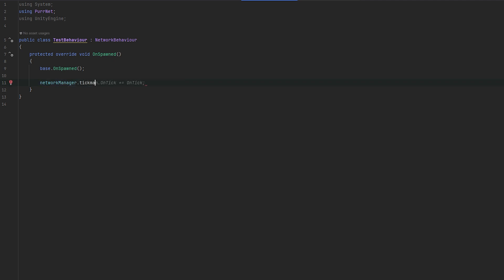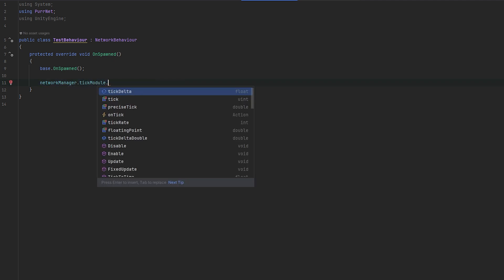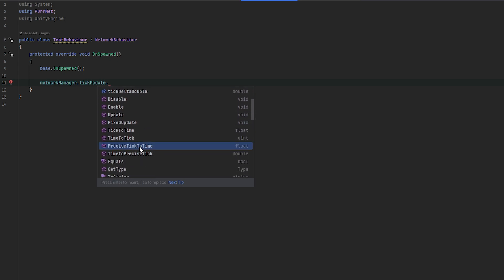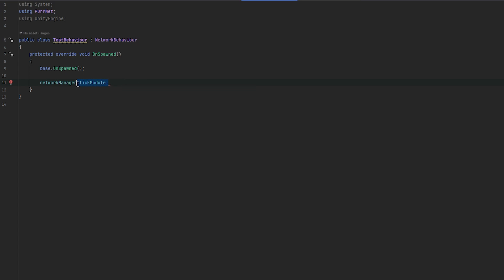We also have the Tick Module, which is similar to your time manager in FishNet — and Mirror obviously has a similar thing. You can get your tick delta, your tick, precise tick, and the event for on_tick. You can see your tick rate, convert ticks to time and time to ticks, and so on. If you want to work with time over the network, this is where you do that.